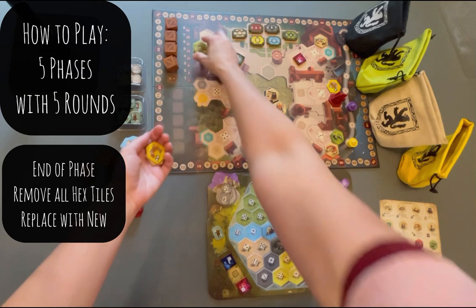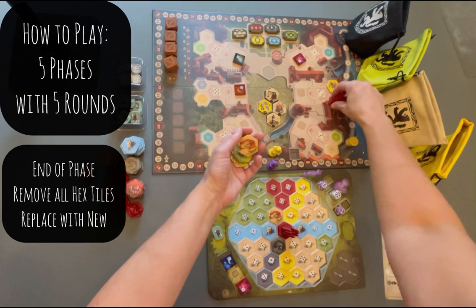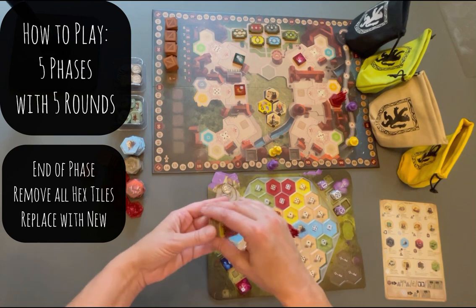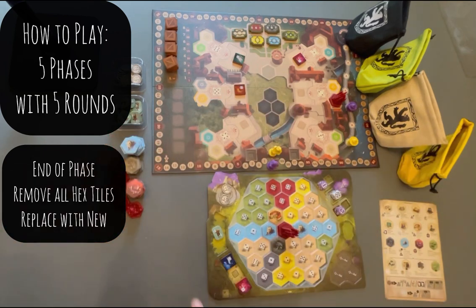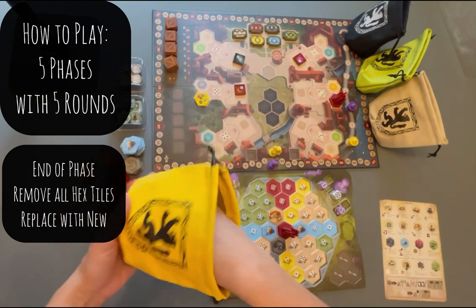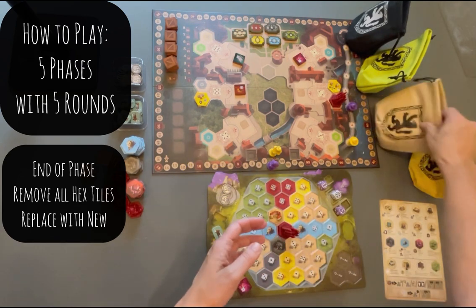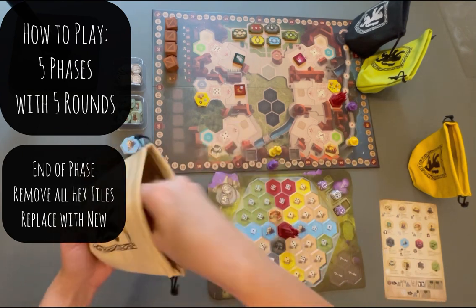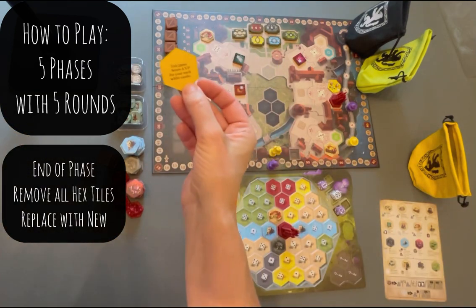At the end of the phase, we remove the hexagon tiles from the board. The goods stay, but all the hexagon tiles are removed — although this one can stay since it's already placed. All the tiles from the middle go back in the box; they do not go back in the bags. We're going to replenish all the tiles that are out here with new ones. So let's get that set up — got yellow, got some beige. All the tiles say what they do on the back, so they give you all the information you need. They're very, very good. Like this one: end game score four for each white castle in your map.